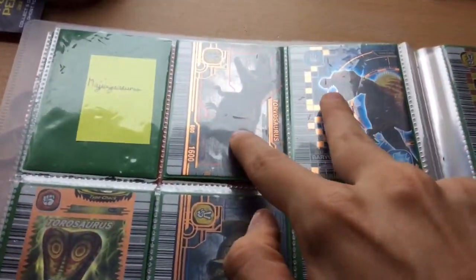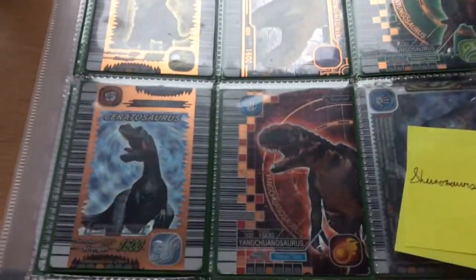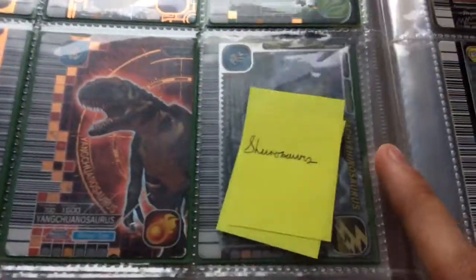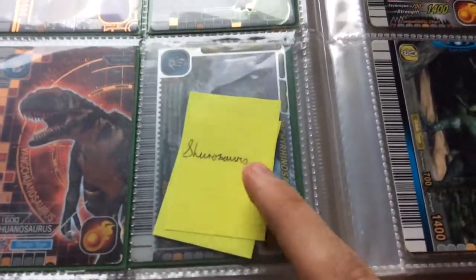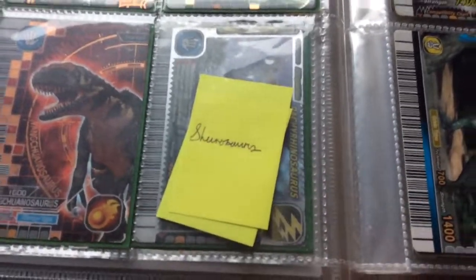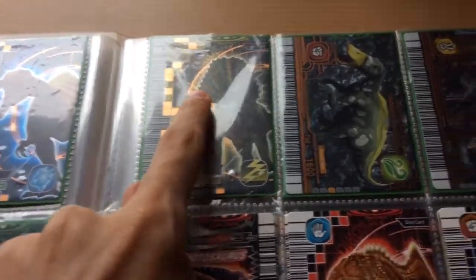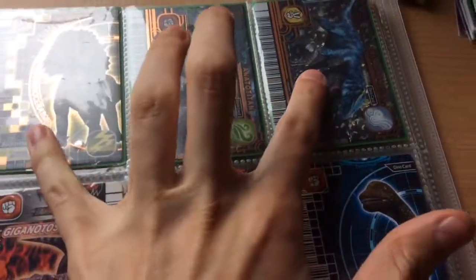These two will be for trade and these three are also for trade. These two are not for trade. Shunosaurus is also a want, but I am currently bidding for one, so if I can win it I won't need one anymore. Orinoceratops is for trade, and Deltadromaeus is for trade.